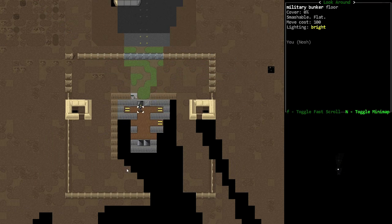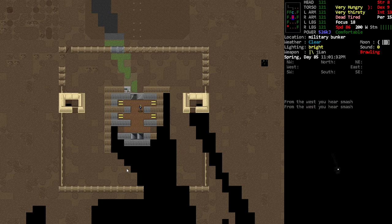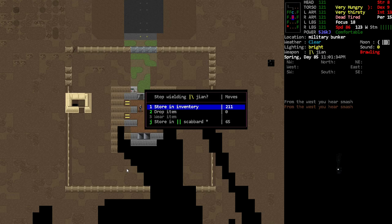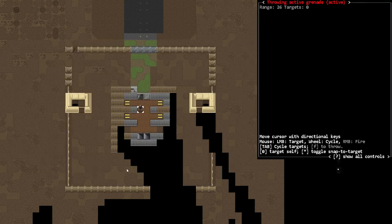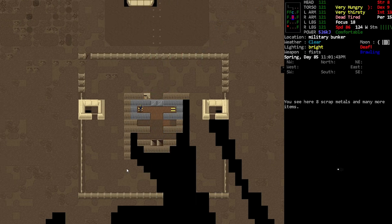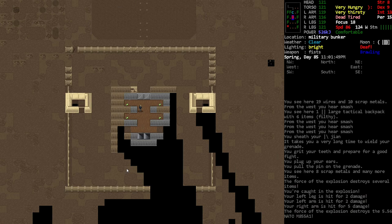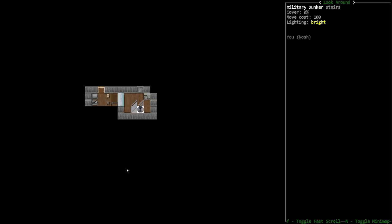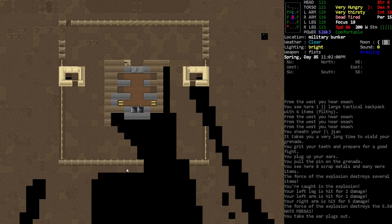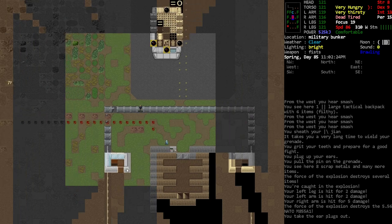It looks like we should not wait here with those fungaloids there. Let me look — yeah, we're in the clear. But there's a turret there. Let's get another grenade out — I'm gonna put earplugs in first this time, activate the grenade, throw it right there. We got a little hurt and some items got destroyed, but none of our clothing got messed up, which is what I was going for.